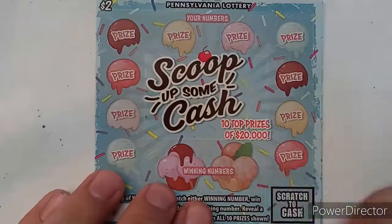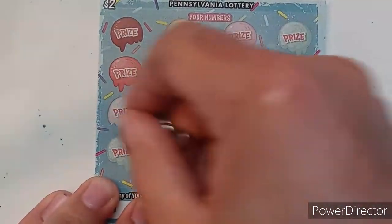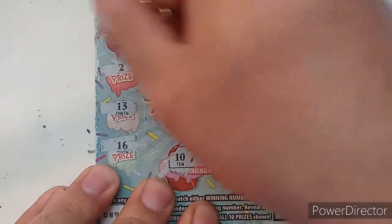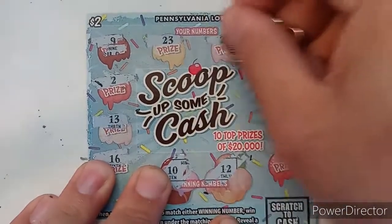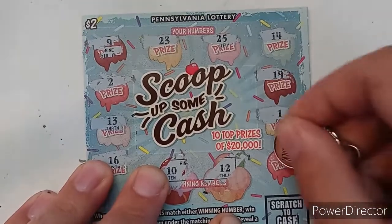Ticket 89: 10 and 12, 16, 13, 13, 2, 9 — let me straighten this out — 23, 25, 14, 19, 1, 3. No win going on there either.